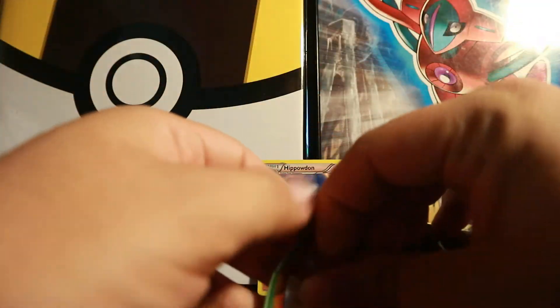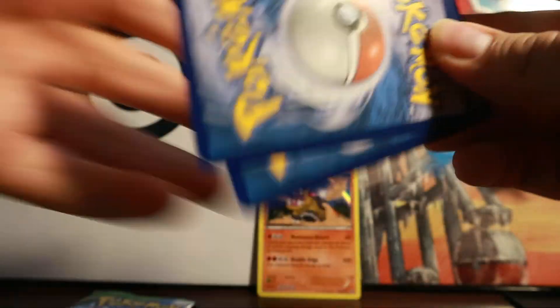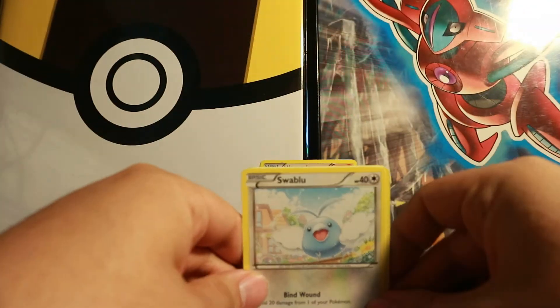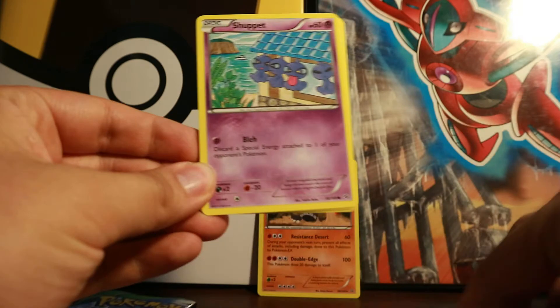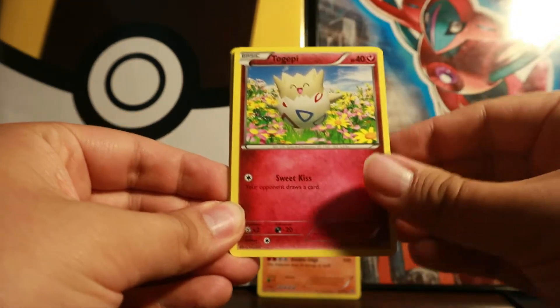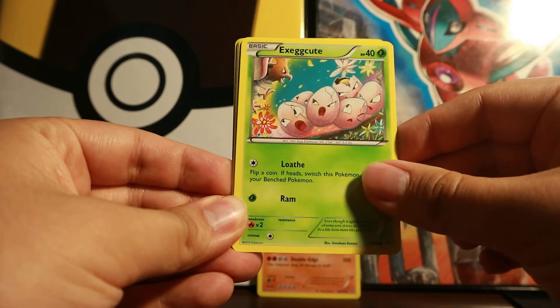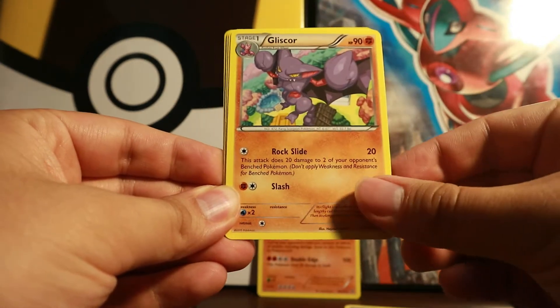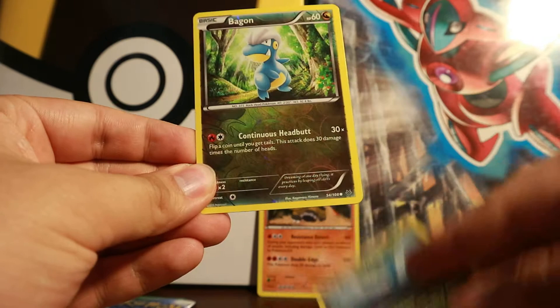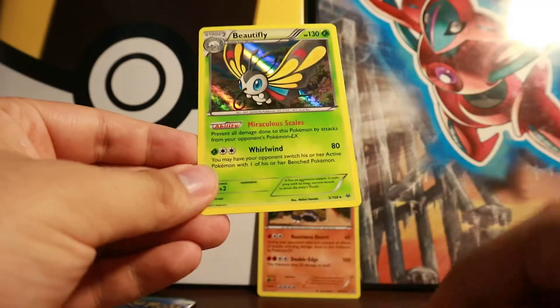Now we move on to our Roaring Skies - let's start off with the Deoxys pack. I like Mega Latios more, so let's start off with Deoxys. Code card. This pack starts off with Swablu...